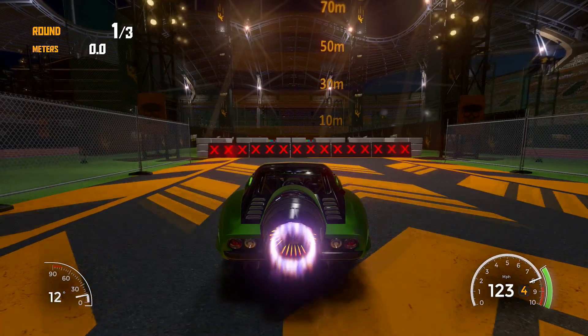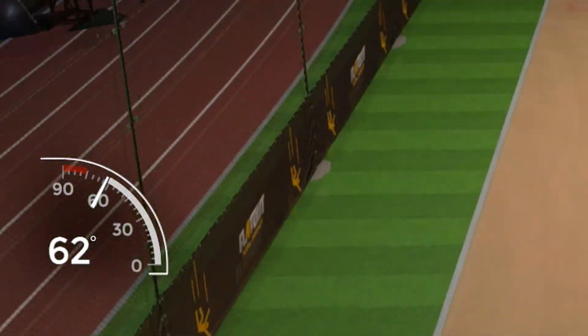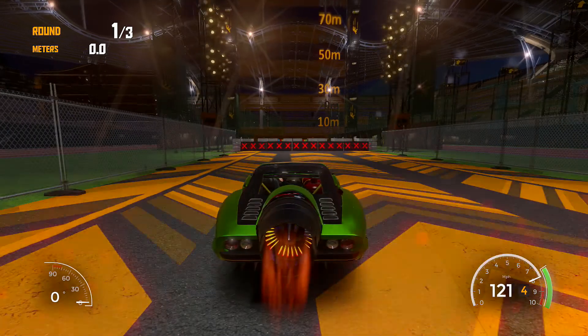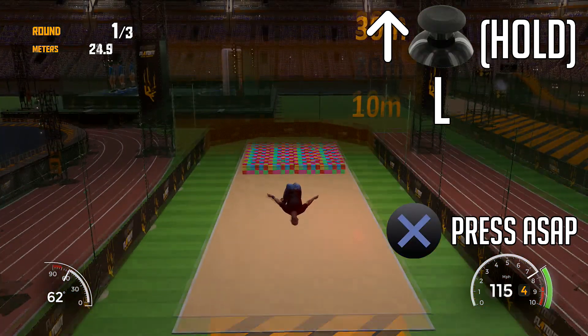Start pressing the X button just before we hit the barrier — obviously make sure you don't hit the barrier. We want to get the angle in between 60 and 64 degrees. If you get 62 to 63 degrees, that is the absolute optimal angle.